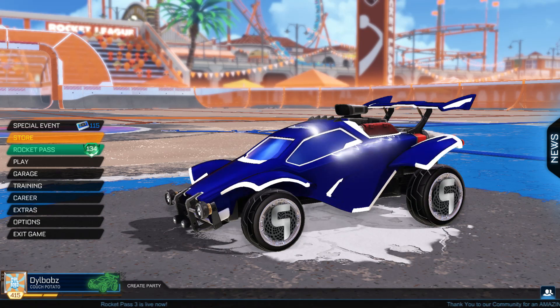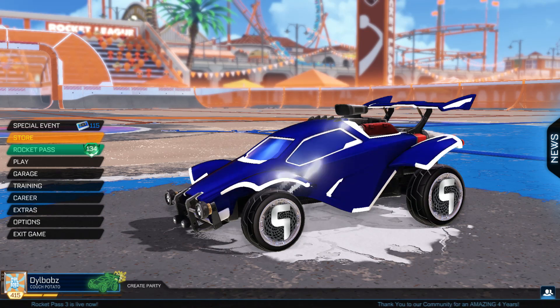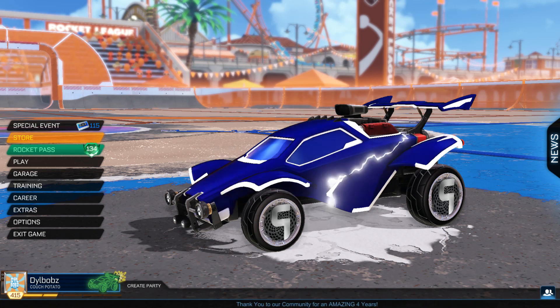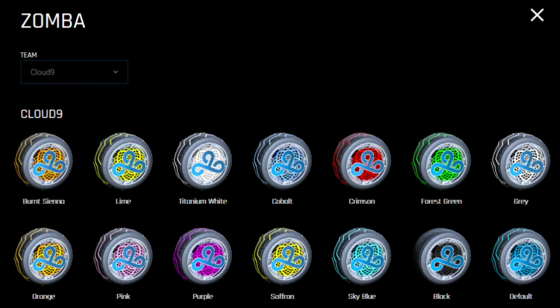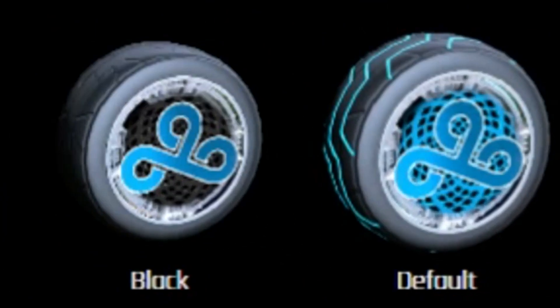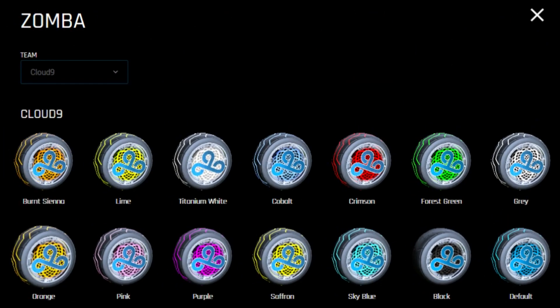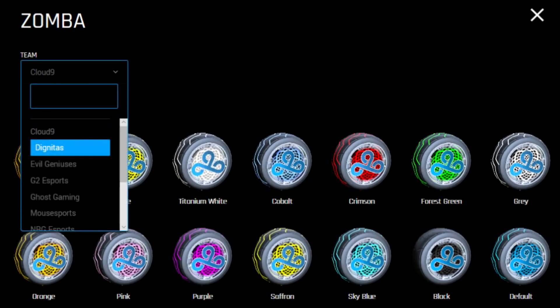After we've looked through this video, let me know in the comments: do you guys think you will buy these, or do you think you'll stick to your regular painted Zombas? Moving over to the database, these are the Cloud9 ones. I want you to pay attention to the default colours in the bottom right — these are going to be the ones sold in the eSports shop most often.